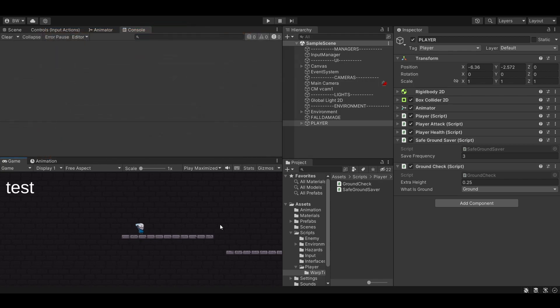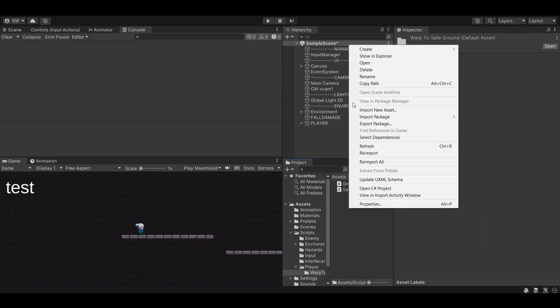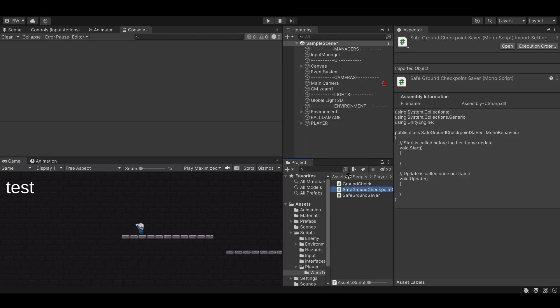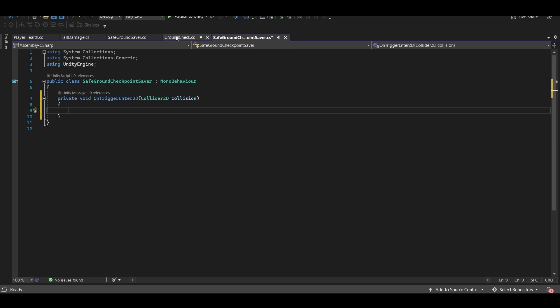Now let's see how we could do this with a checkpoint system instead. I'm going to remove the GroundCheck component and SafeGroundSaver component from our player. Instead I'm going to create a new script called SafeGroundCheckpointSaver and add that to the player. We're going to do this by creating trigger checkpoints throughout the level, so let's create an OnTriggerEnter2D function. Just like with the GroundCheck, I'd like to set up a serialized field LayerMask called whatIsCheckpoint.